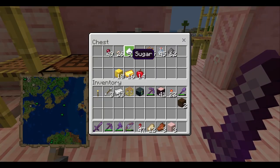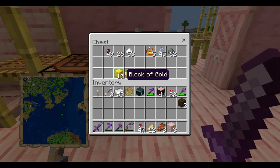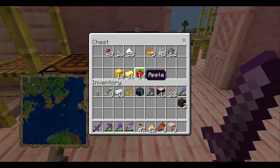You will need spider eyes, mushrooms, sugar, blaze powder, glass bottles, gunpowder, a bunch of gold, and some apples.